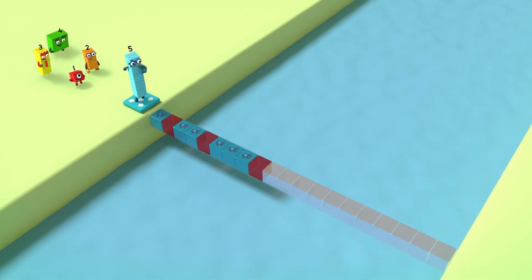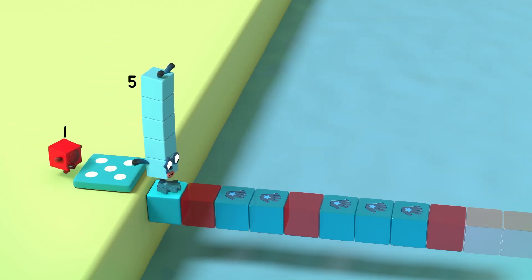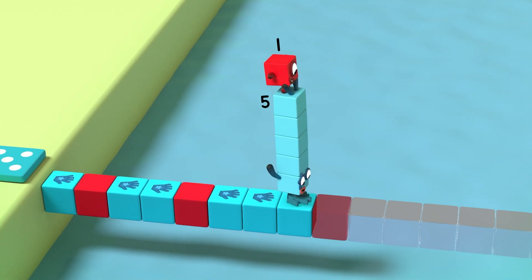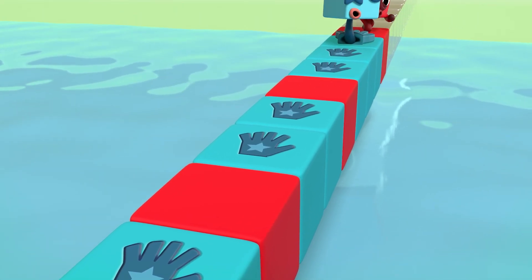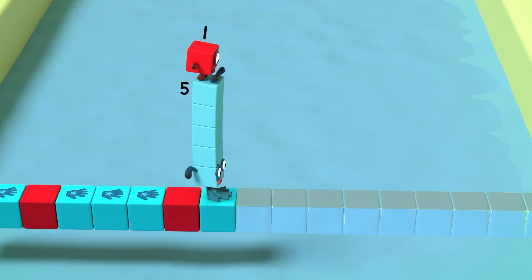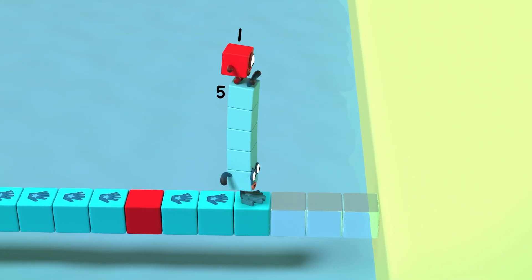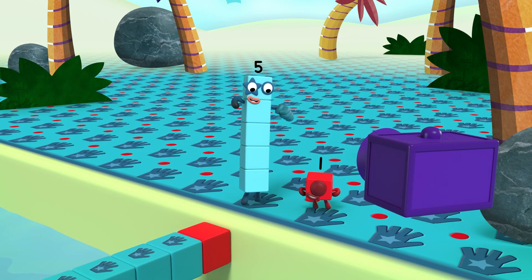Oh. Hand prints. I love it. Hand. Red. Hand. Hand. Red. Hand. Hand. Hand. Red. Stop. One hand. Two hands. Three hands. Got it. Next comes four hands. Hand. Hand. Hand. Hand. And then a red. One more hand each time, then red. Pattern unlocked!